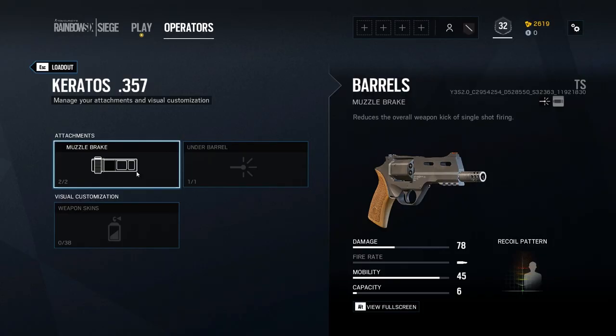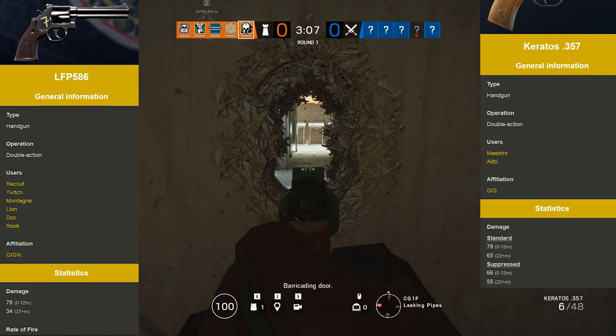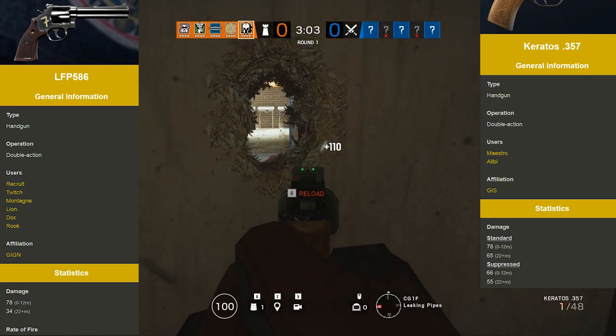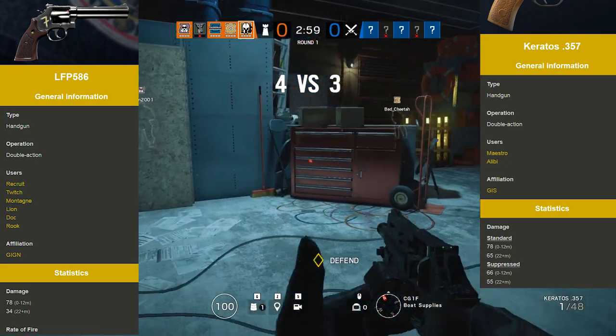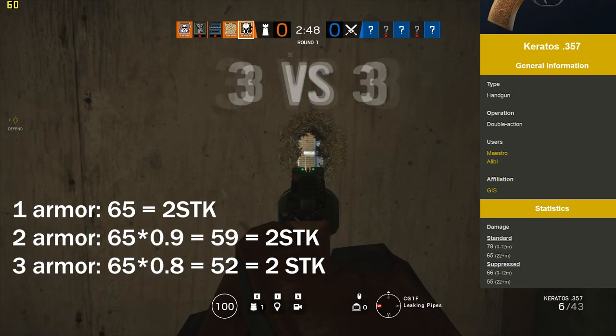Starting off our list at number 5 is the Keratos, a revolver available to the two Italian defenders. Being a revolver, it is a two-shot kill against all operators in the game, regardless of their armour rating. What makes the Keratos significantly superior to the other revolver in the game is that it maintains this two-shot kill at long range, as even after its damage drops off to its minimum, it only drops to 65, which is still a two-shot kill against all operators in the game.